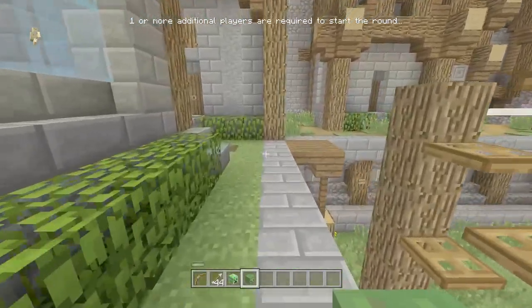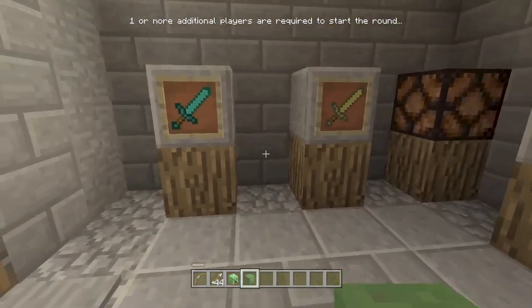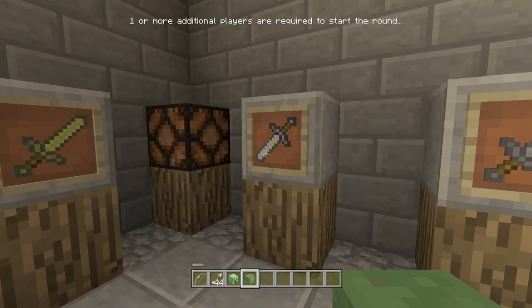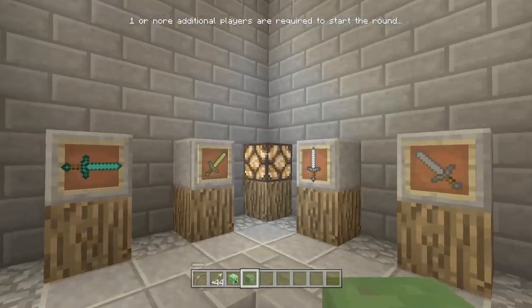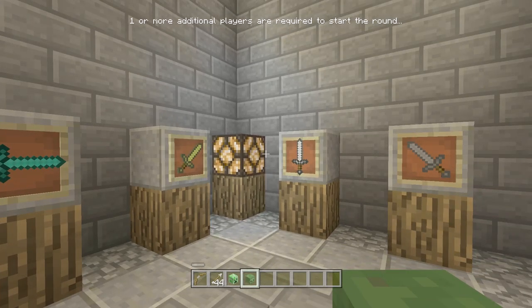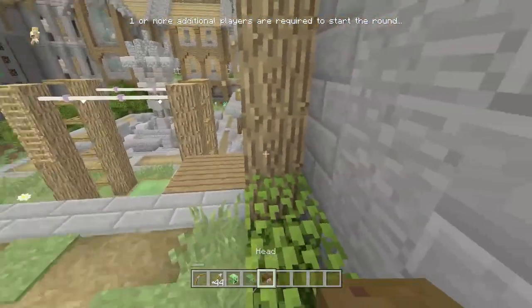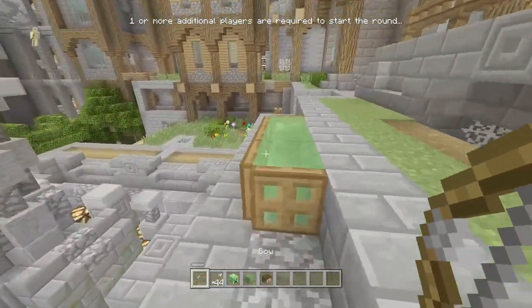The next one is a puzzle because around the map there are four swords hidden, like there were before. If you find all four swords, you're going to get yourself a Steve head. If you want to just know where they are, you can do them in this order: right, right up, up, left up. They're kind of all close to each other - you just slowly fade to the left a bit and then you can find yourself the Steve head.